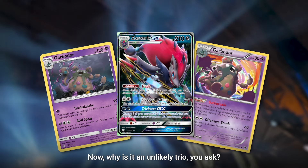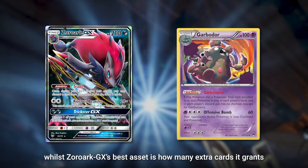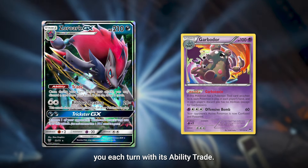Now why is it an unlikely trio you ask? Well, this Garbodor shuts down abilities, while Zoroark GX's best asset is how many extra cards it grants you each turn with its ability trade.